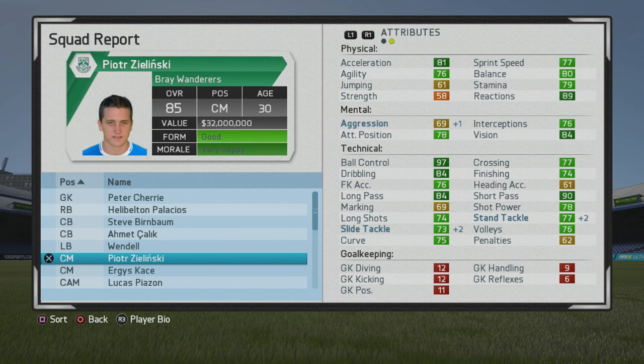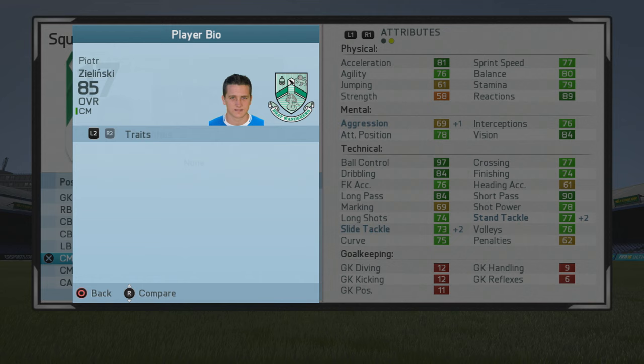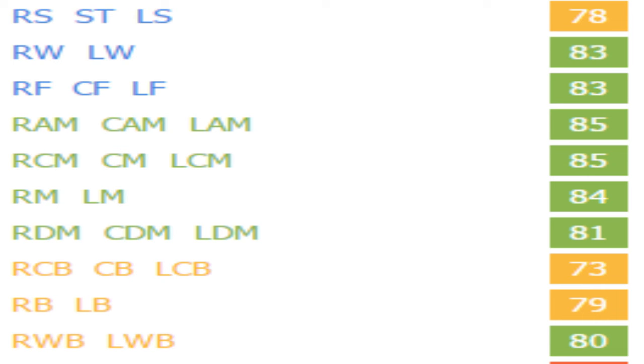So you can see him capping out at 85 overall at age 30 — very solid. Ball control, jumping, and passing are the main areas of his game, but just very well-rounded tackling too. You can see a lot of green there — only three non-green stats: marking, long shot accuracy, and penalties. So that's very good to see. Unfortunately he didn't pick up any specialties.